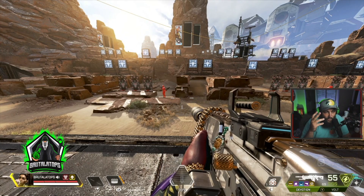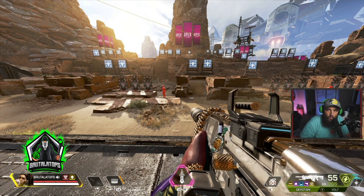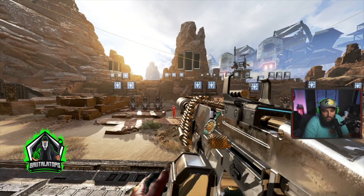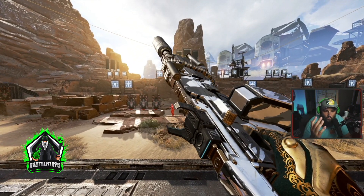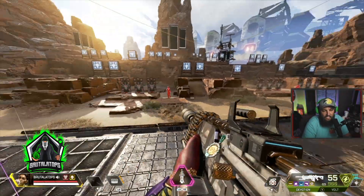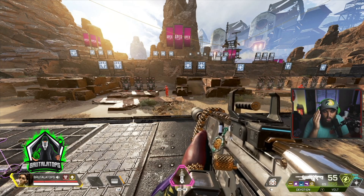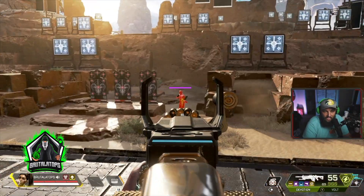Let's get into the first tip. I wanted to talk about a few different weapons in the game and what you should be using and looking for. Right now to me, the number one weapon in this game is the Devotion. You can pick this up on the ground — it's a ground drop. Sometimes it's in the crafting bin, so it won't be on the ground, but then you can just go craft it. This gun is just insanely strong. Right now I have it fully kitted out — you can get a purple mag, a golden barrel stabilizer, the turbocharger, and a stock.